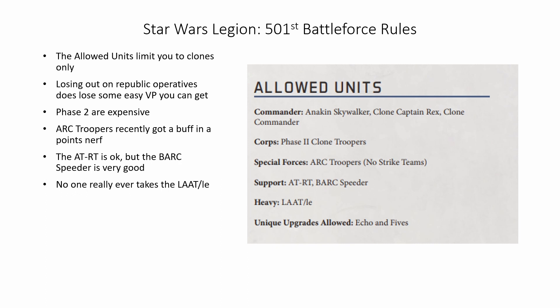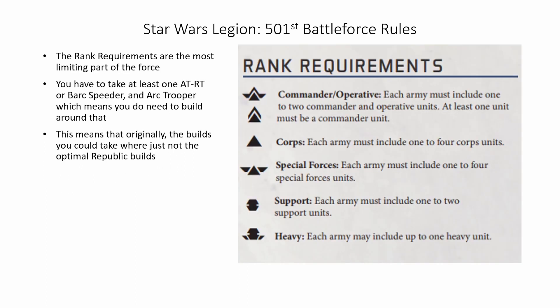Echo and 5s are both some very good unique upgrades you can take as well. The rank requirements are the most limiting part of this force — you have to take at least one AT-RT or BARC speeder and arc trooper, which means you do need to build around that.